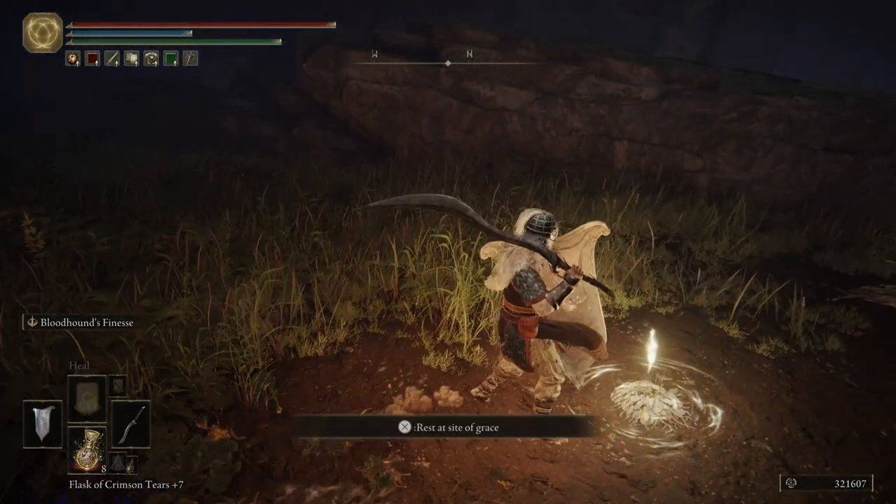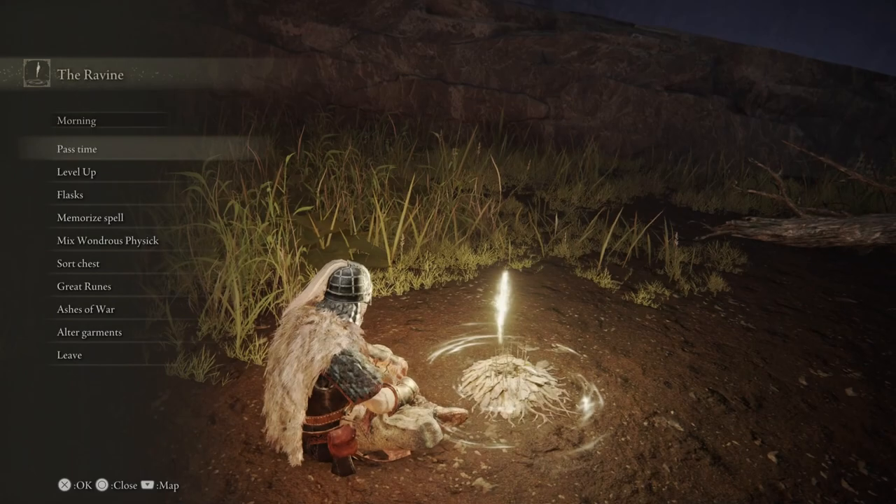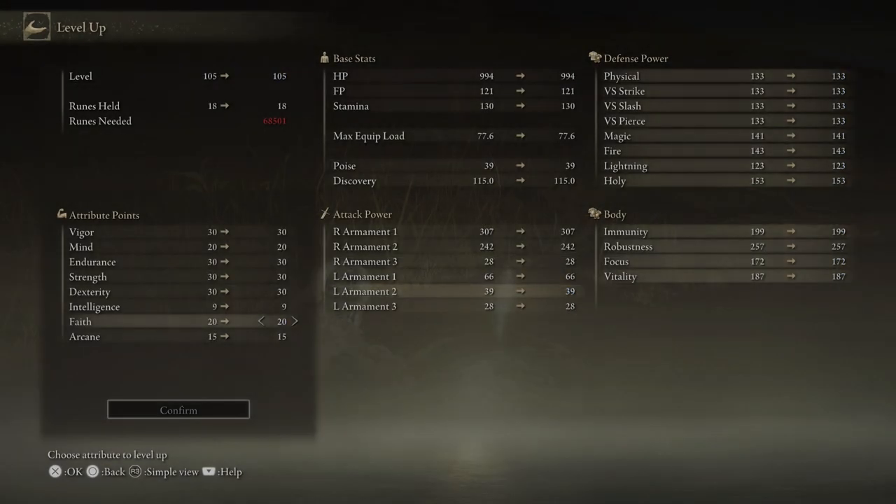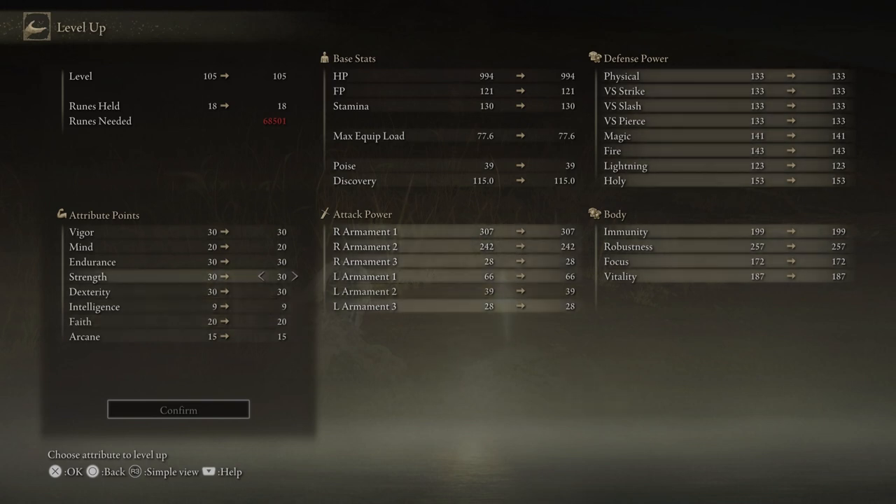Let's go over to the Grace and level up. We're going to put five levels into Faith, which will bump us up to 20 in Faith. We're only going to go five more levels into Faith, and then that's it — no more into Faith, no more into Arcane. We should be good, and we can focus on Dexterity, Strength, Endurance, and Vigor.